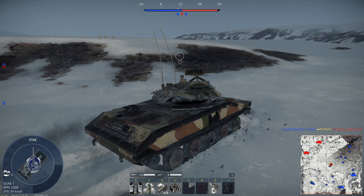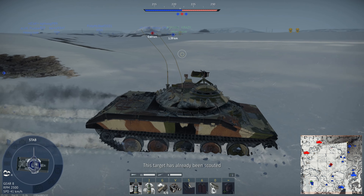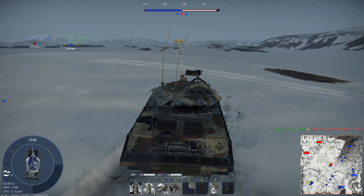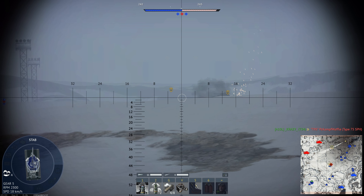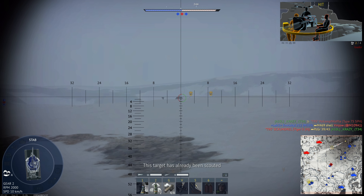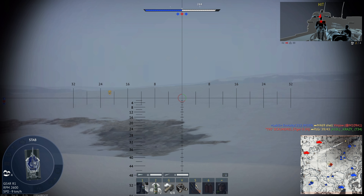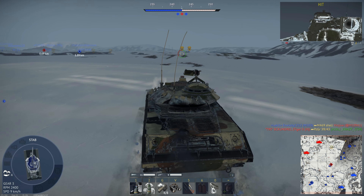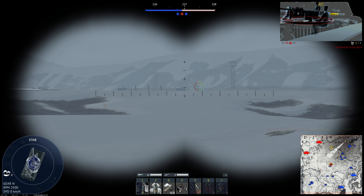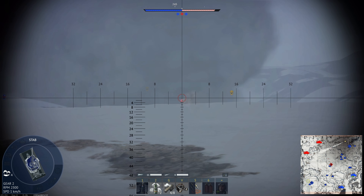Having taken this out in a few fights, I'm not sure if the cannon feels like it has the 1,250 meters-per-second muzzle velocity it's supposed to, and if it does, the velocity drop over a relatively short distance feels substantial — it's pretty wild. One of the big problems with APDS, especially when it's this small, is the post-penetration performance.